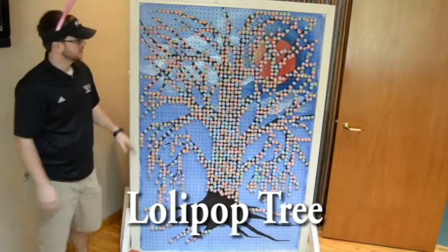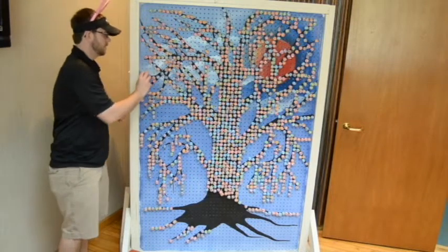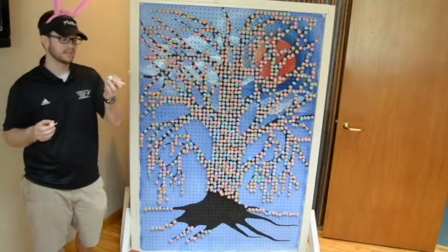This is the Lollipop Tree. The kids will come up and pick a lollipop off the tree. If they pick one with a red dot, they'll get a prize. If they pick one without, they'll just get the sucker. But if they pick one with the red dot, they'll still get the sucker and the prize.